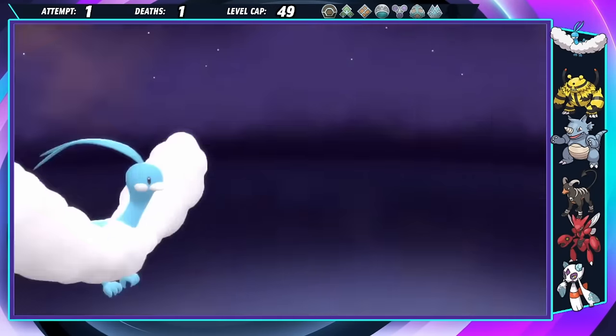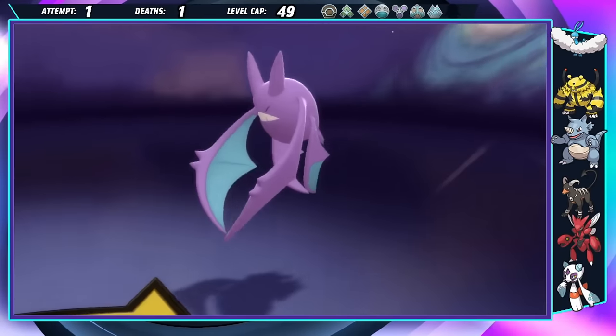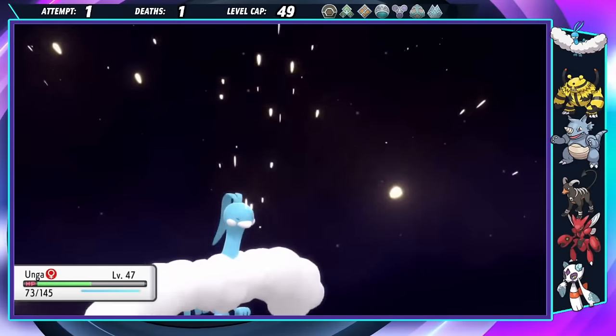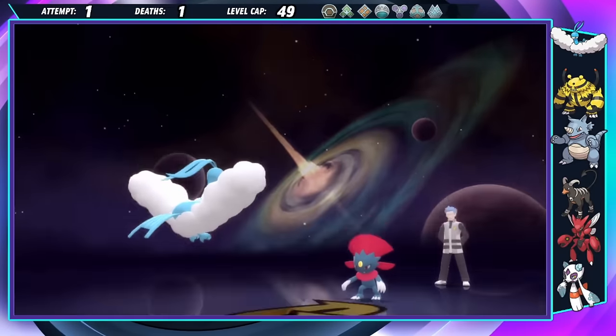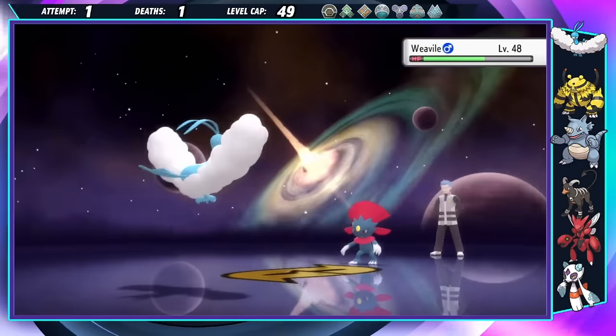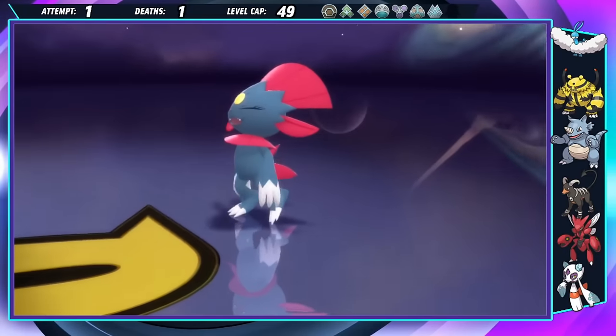Crobat is out next, but we still have the immaculate Defense boost, so it lines up right next to Gyarados on the chopping block. Lastly is Weavile, and they don't even have any Ice-type moves. This whole fight I've been risking crit after crit, but a crit from Weavile wouldn't even mean anything at this point. Oonga unleashes a volley of Moonblasts and gets the win at the top of Mount Coronet.